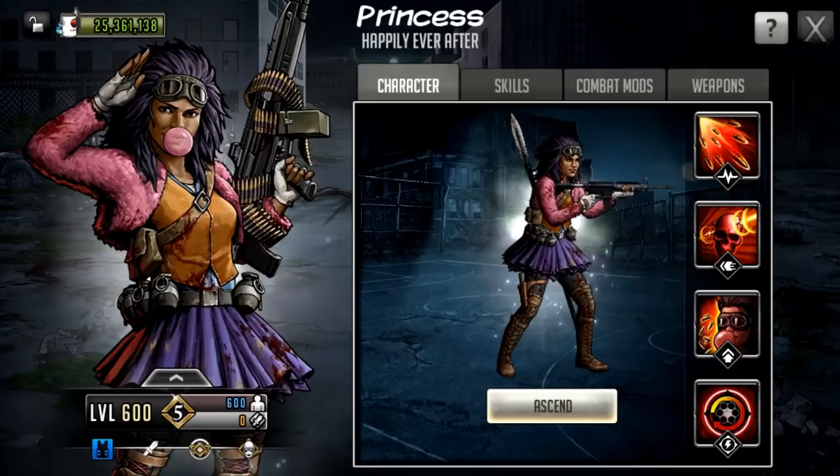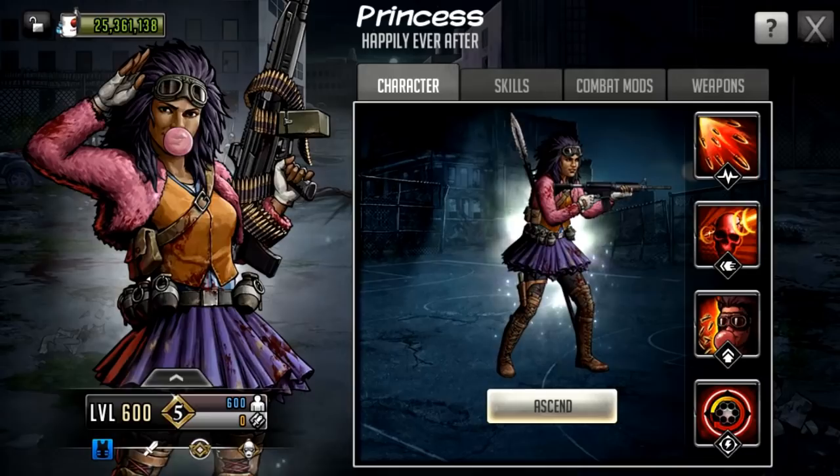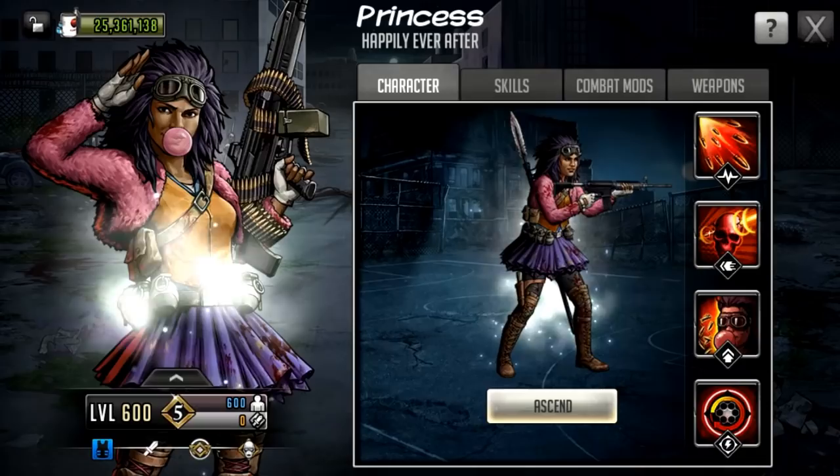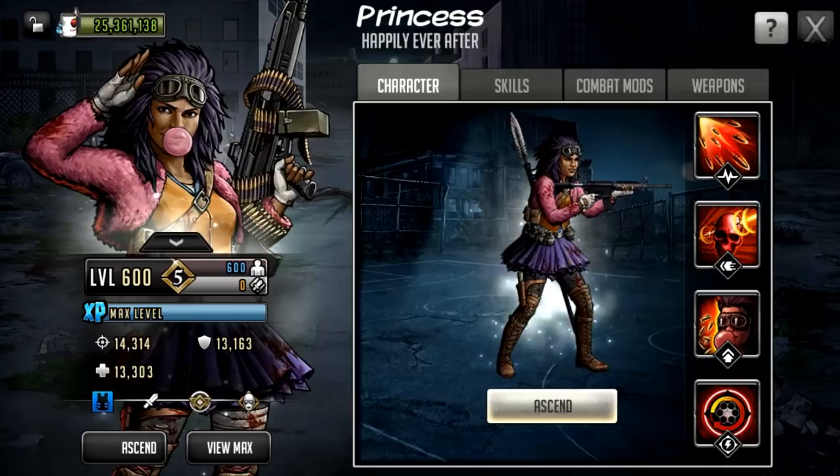The pink fluffy jacket — very important for Princess visually. I think most people are going to be quite happy with how she's turning out. On the left hand side we can see the bubble gum as well. It's a shame that bubble gum isn't popping, but I like the visuals quite a lot. All the grenades as well — definitely ready for battle.